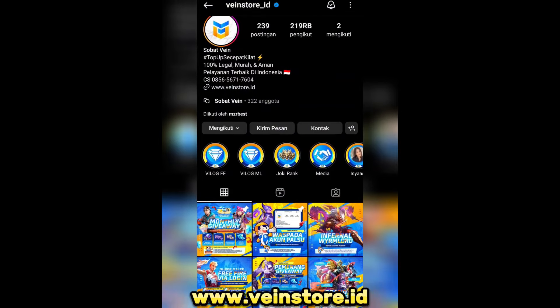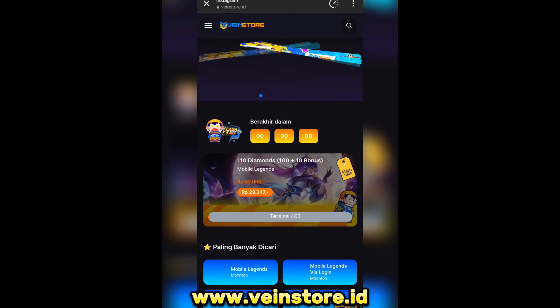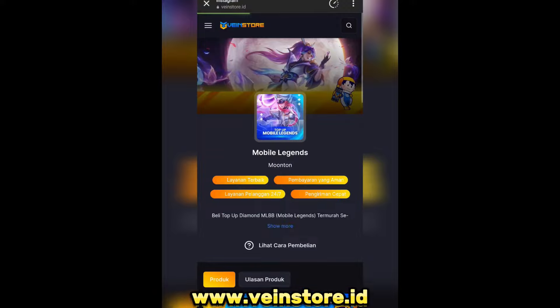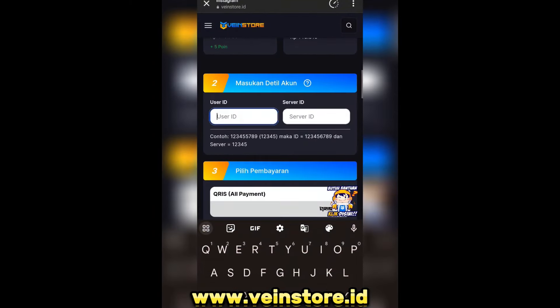Cara top up diamond di penstore itu mudah banget. Langsung masuk ke Instagramnya, klik link di bio-nya, dan berikutnya kalian klik menu buka tautan. Dan berikutnya disini kalian pilih diamond Mobile Legends, klik diamond Mobile Legends Moontoon. Dan berikutnya disini saya bakal coba top up yang namanya weekly diamond pass. Klik aja, harganya sangat murah banget.